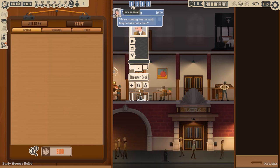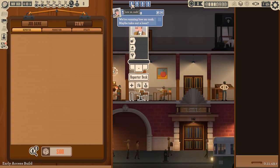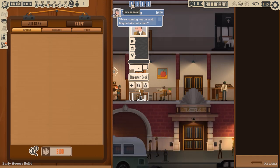Here we are. So we're running on cash — maybe take out a loan. Am I that low on cash already? Well, not yet. We'll see.